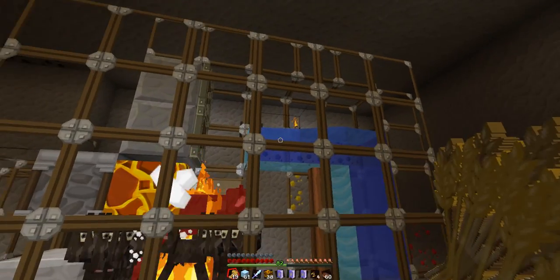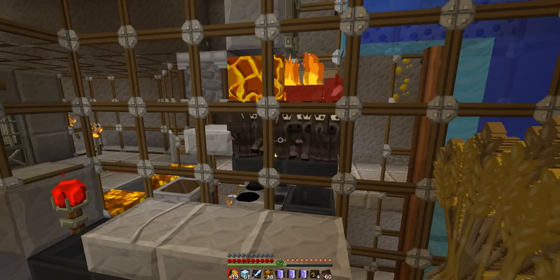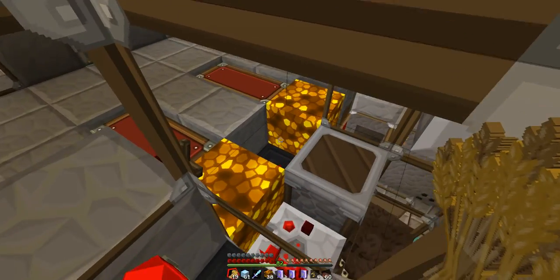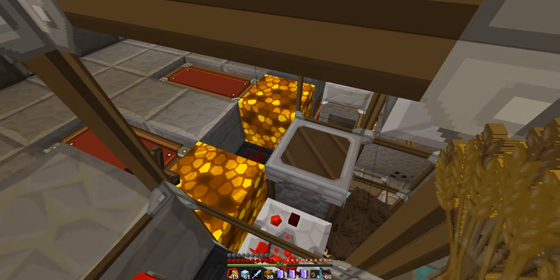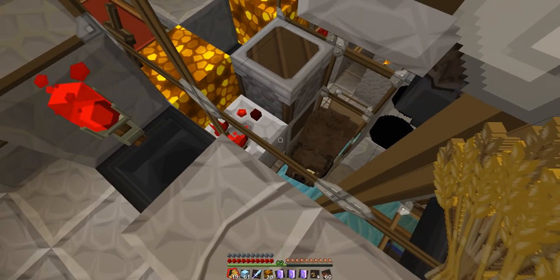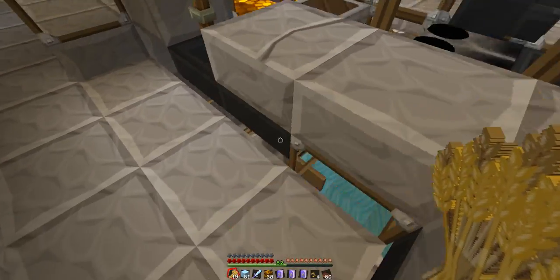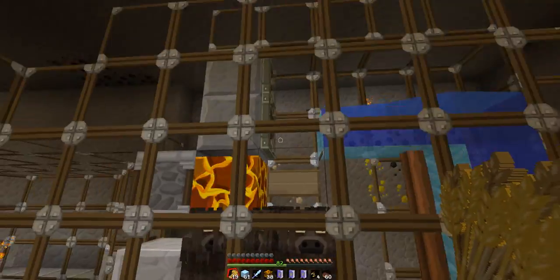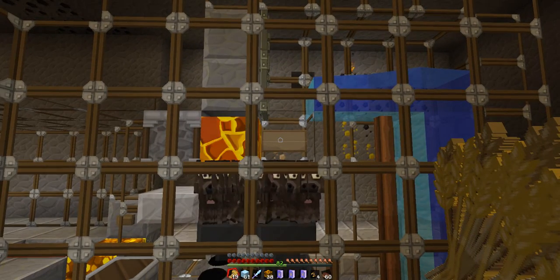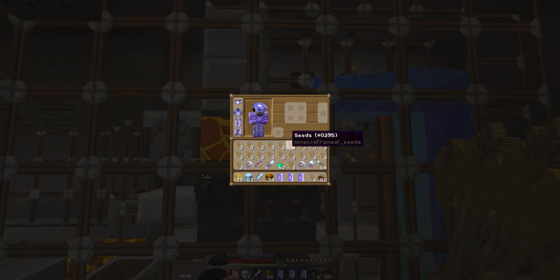So here it is, guys — this is my quick little fix. If you're using this farm, I think it's worth going ahead and adding the extra level, and using a dispenser instead of the piston system that Impulse used. I used that dispenser and it works a lot better — with Impulse's piston it got a little wonky and let cows get loose. Hope you enjoyed it. If you're building this thing, get ready because you can generate a ton of steak — you can feed a whole server easy with this thing. Thanks guys, see you next time.